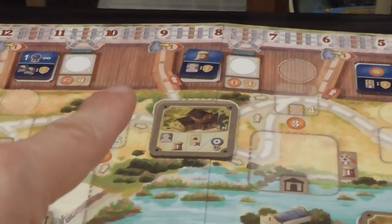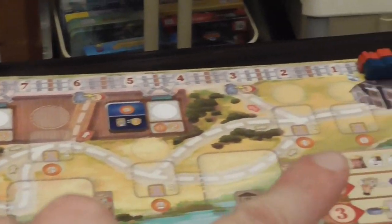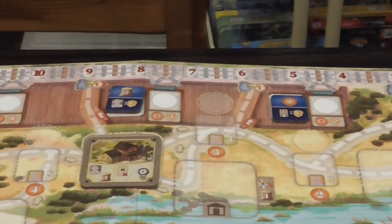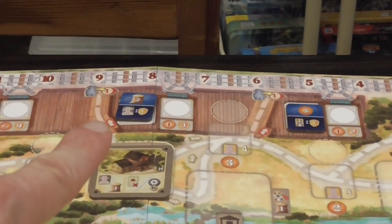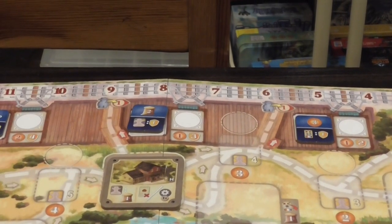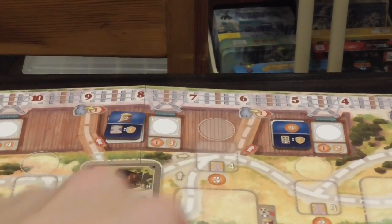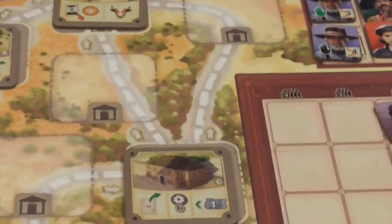Buenos Aires is in the corner — ultimately you always end your trip there and then start at the beginning. Also, if your train has passed a certain spot, you can go to Buenos Aires and take a shortcut — you can see those red arrows there. Suppose my train is in position 10: when I reach that place I don't have to go through these other spaces, I can just choose to go straight to Buenos Aires. That's another advantage of having built up your train.